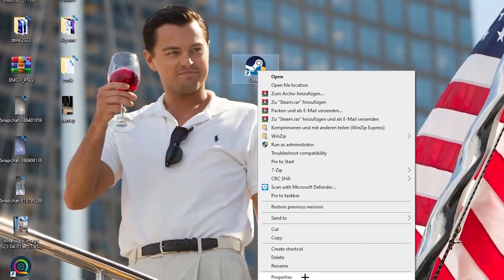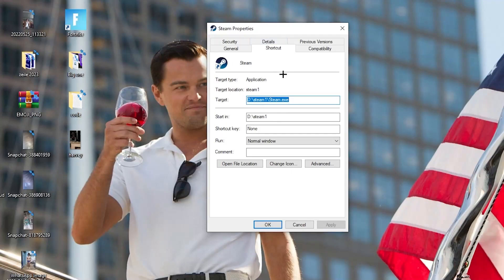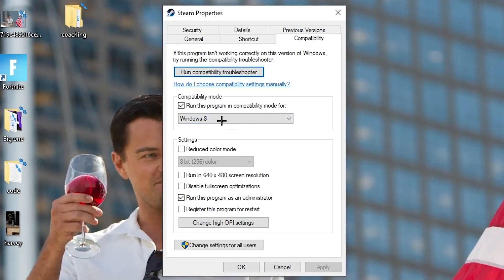If that doesn't work, right-click the launcher shortcut again, go to the very bottom where it says 'Properties,' and left-click it so the tab opens. Navigate to the 'Compatibility' tab and copy these settings: enable 'Run this program in compatibility mode for' and select the latest Windows version you have.